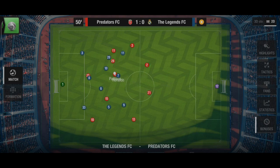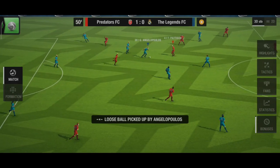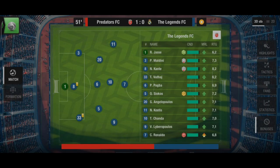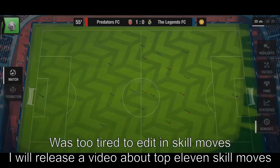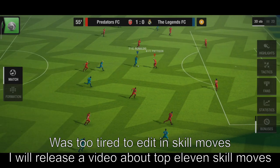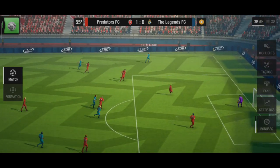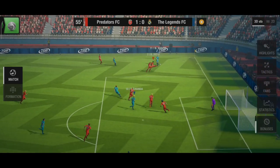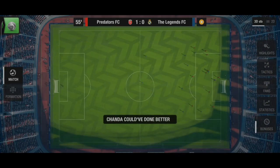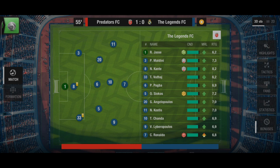Finally, let me talk about something that may excite you. Top 11 3D has some skill moves — well, 'some' is a big overstatement; there are only three different types. The first one is the roulette, the second one is the flick, and the third one is the reverse ball roll. Yes, those are the only skill moves available yet. However, as time goes by I'm quite sure they're going to be adding more skill moves and different animations into the game.